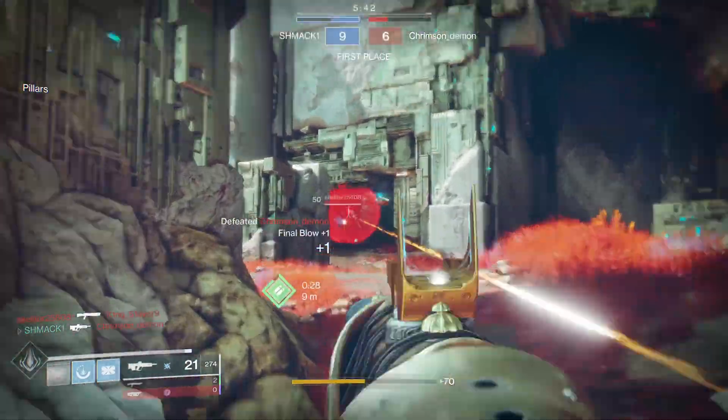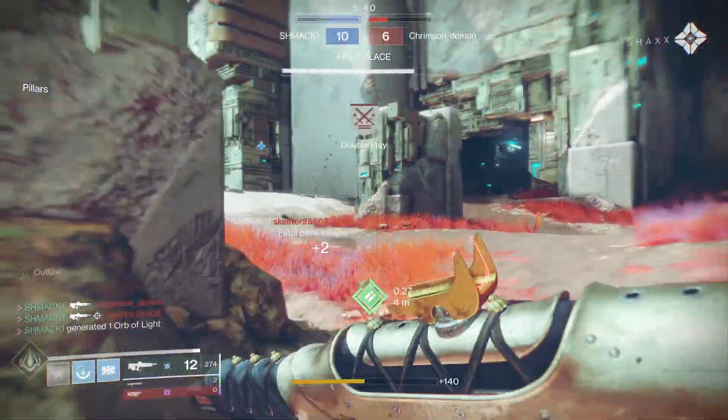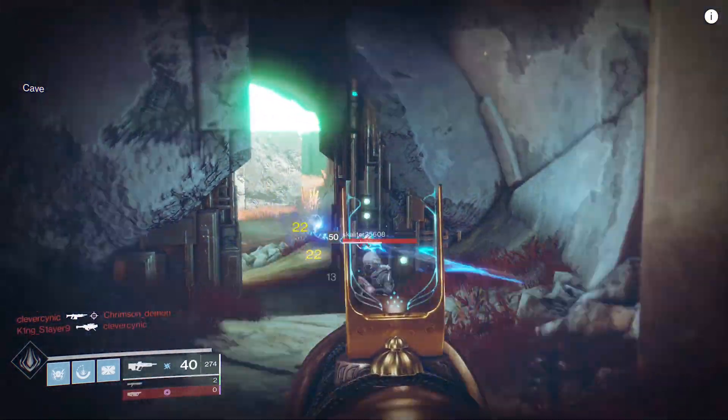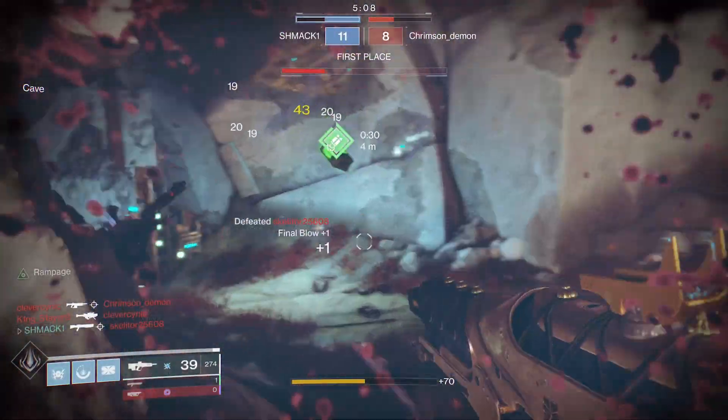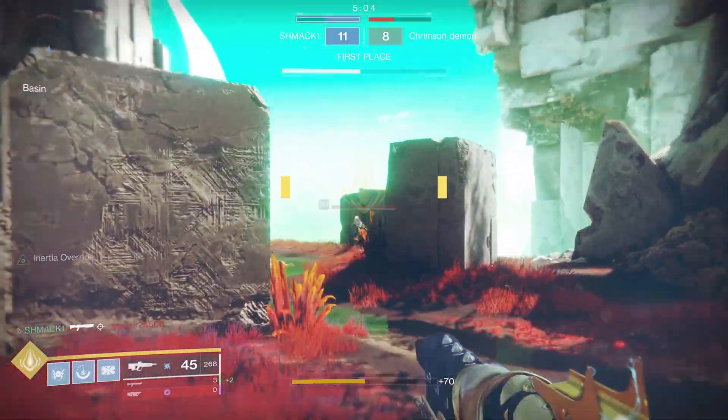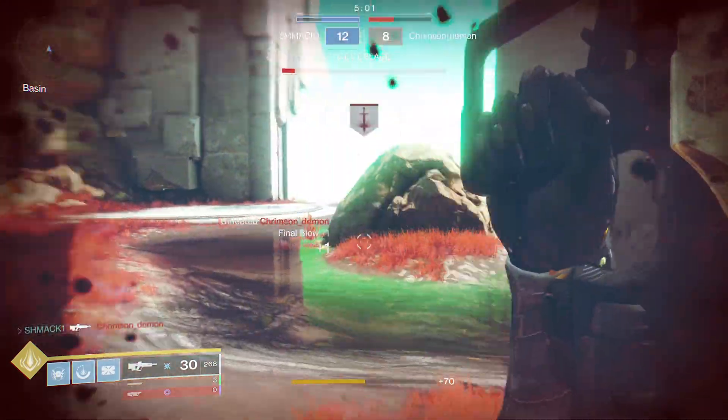Now as you know with Iron Banner last week, they brought us another 540 rounds per minute pulse called Claws of the Wolf. I will be directly comparing this weapon today to that one, as I got to play with what we called Clever Dragon 2.0. It was a very nasty rolled Pulse Rifle. But let's talk about Horror's Lease — what's happening on this one today?